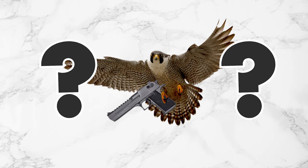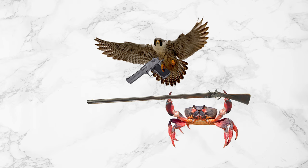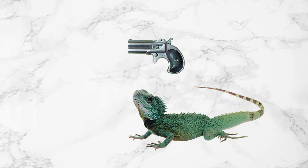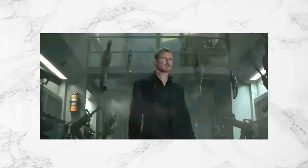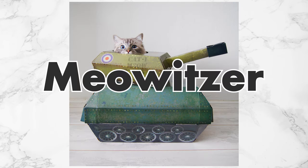But how is a bird supposed to even use a gun? Well, the musket is tailor-made for that creature, so they could carry the gun in a talon or a claw. The gun could hover near them and do a Magneto impression. They could even have a back-mounted gun. Look at that — that cat is a tank now. A meowitzer, if you will.